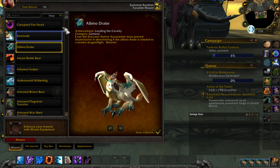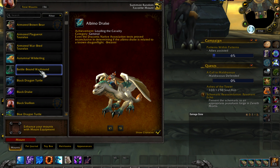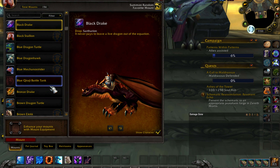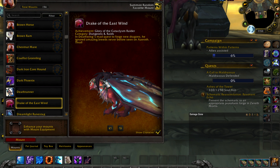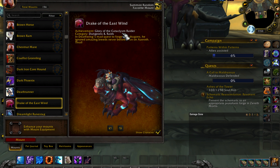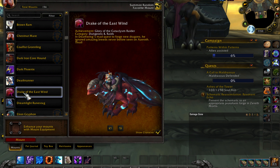You get the Albino Drake from collecting 150 mounts on a single character. There's also the Black Drake - I'll show you how to get that one soon. Then there's the Drake of the East Wind, which you get from completing the achievement Glory of the Cataclysm Raider. This one is tricky, but if you know the achievements you can pretty much do it straight away.